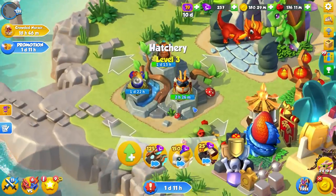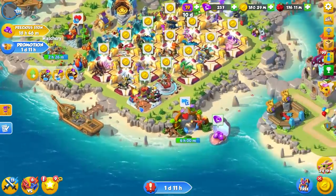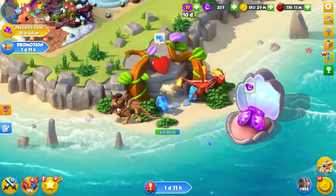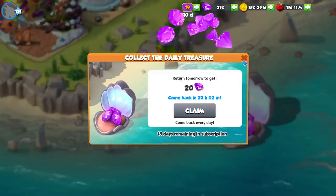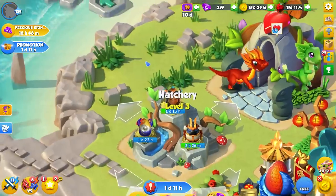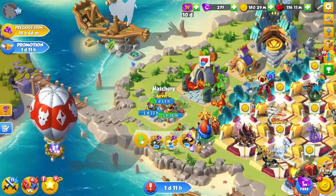I guess now we just have to wait a couple of days until we can take a look at all of them. But we do also have another legendary sitting in the second breeding den. I don't know what to do — we just have legendaries everywhere, left, right, and center. There's no way to avoid it. They're just everywhere.